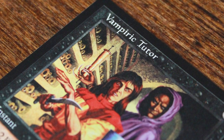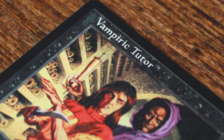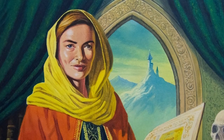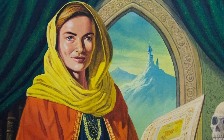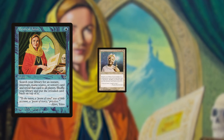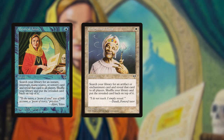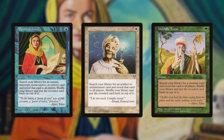Although this card was printed in the set after Mirage, it was part of a cycle of tutors that started in the first set of the block. The 3 tutors from Mirage searched for specific card types depending on the color. The blue tutor had the player search for either an instant or sorcery spell, the white tutor an artifact or enchantment, and the green tutor a creature. However, no tutor for red was ever printed.